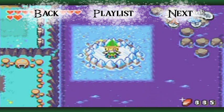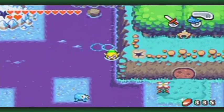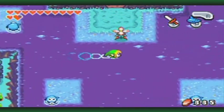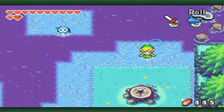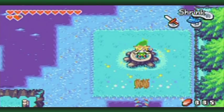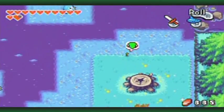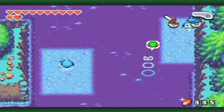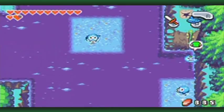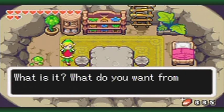Hello everyone and welcome back to the walkthrough. To further build suspense, there are two more fusions that you can do at this point in time, which involve first being a Minish. I would like to get them done before the Temple of Droplets because these two fusions unlock after you get the flippers - for whatever reason, I don't know why - but let's go through here and meet up with this Minish.